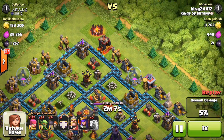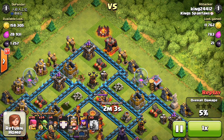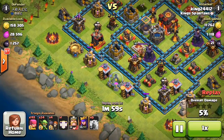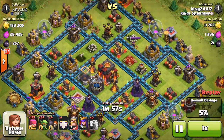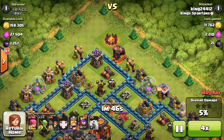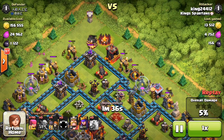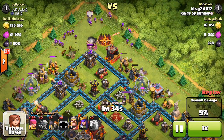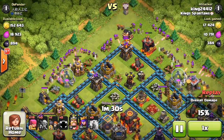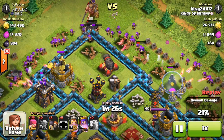Once the corner of the base is undefended by multi-target Infernos and area defenses like wizards and mortars, then what you do is check out and see if there are any places you can get some easy percentages on the outside of the base. I only found one building I can get, so I'm going to zoom forward on this. Now I'm going to drop down my clan castle — which actually had giants in it — along with my goblins to clear out the outside of the base.